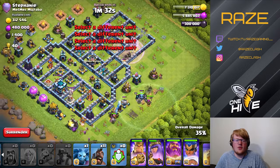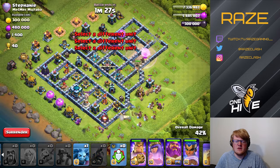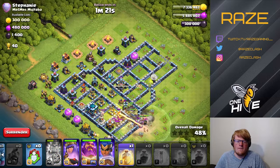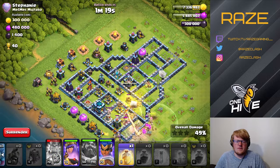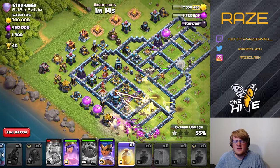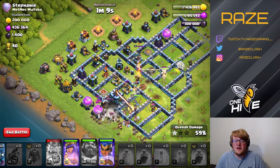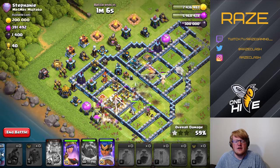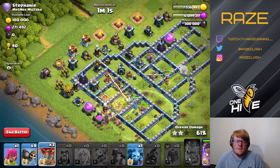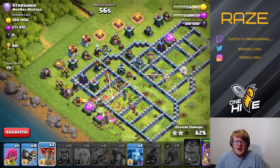Now with the hybrid going down at five o'clock, intending to just sweep through the bottom of the base and eventually get into the town hall. The warden ability goes off early in order to catch everything so they can get a lot more damage off on the inside. Then we drop a heal spell directly on the town hall to make sure the hog riders don't lose all their health and have a fighting chance to get through without the warden ability.